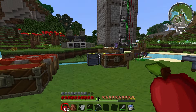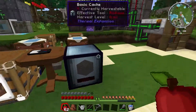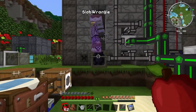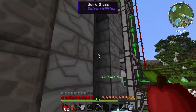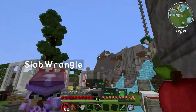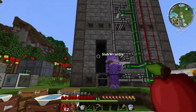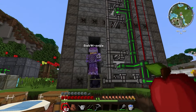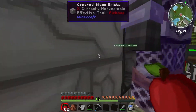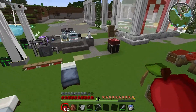So what have we been doing? Slabwrangle, run me through the things. What I have done thus far is I have tidied our base up slightly. That specific thing is called Darkglass from Extra Utilities. It allows you to see inside without letting any light pass through, so we can see the monsters that spawn inside our spawner.